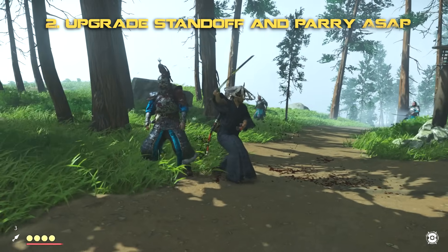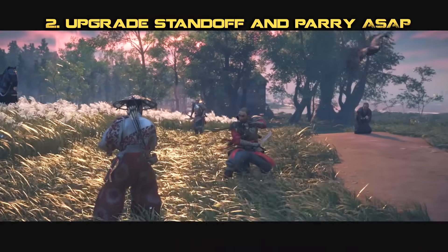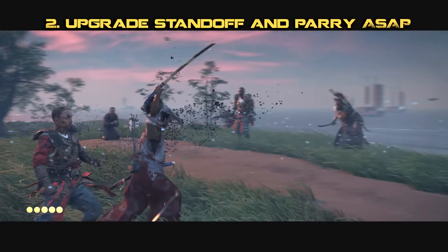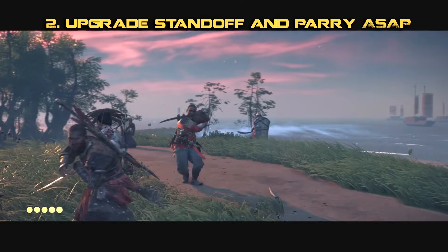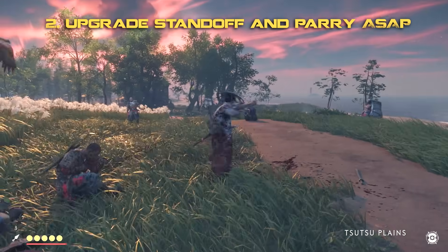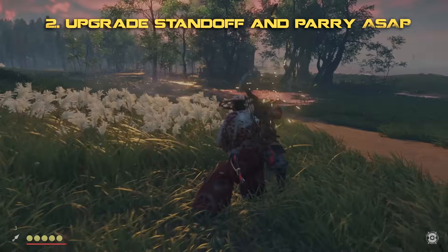Being able to take out three difficult enemies right at the start thins the herd and gives you the upper hand in a group fight. It also gives you the chance to rush in at a fourth enemy who is completely terrified of what he's just witnessed and dispatch him with your form of samurai surgery.